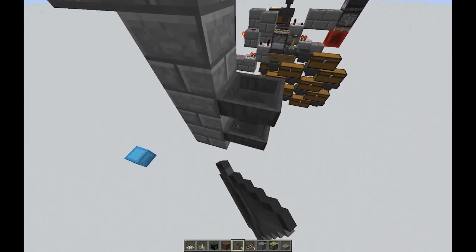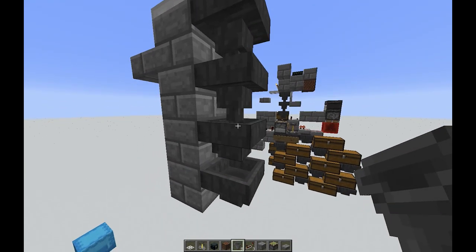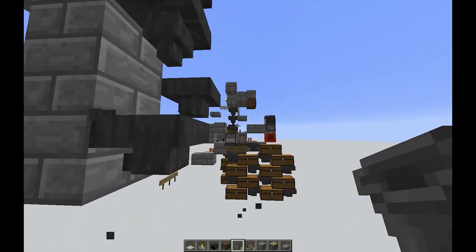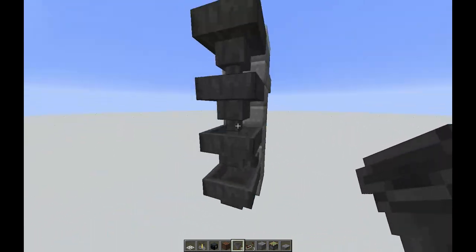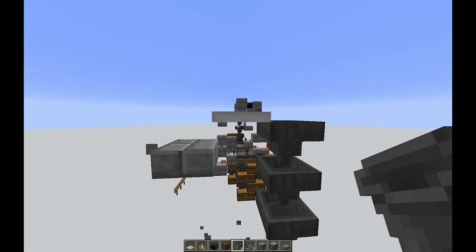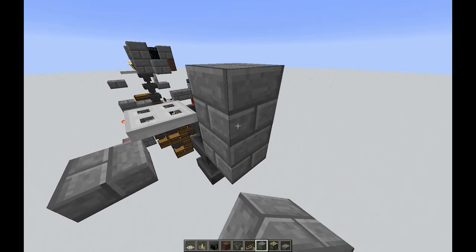We're going to go ahead and start our hopper chain down here. Not all of these are going to be necessary — some of these are just placers. This third one right here is actually going to point out to the other side; this is where your stackable items will sort off to. The one I just removed there will actually point the opposite direction, closest to your screen — that'll be where your non-stackables go.